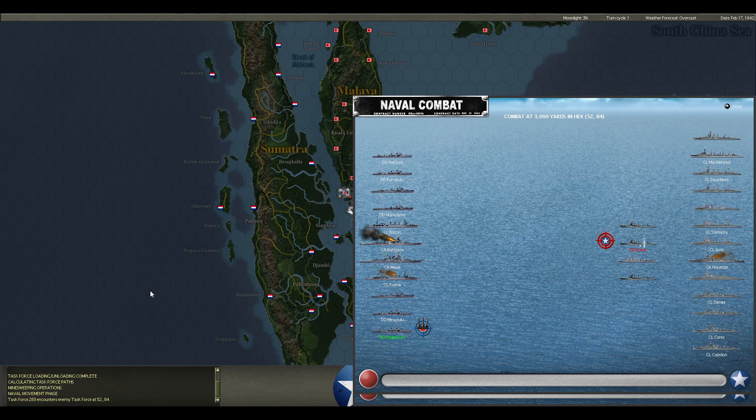Another 6-inch gun hit on the Ashigara. Even a 6-inch gun will damage a heavy cruiser at 3,000 yards. We're definitely focusing on the Ashigara, which is great. I think that's a 6-inch hit. Alden takes a big hit. Range increases back to 7,000 yards.